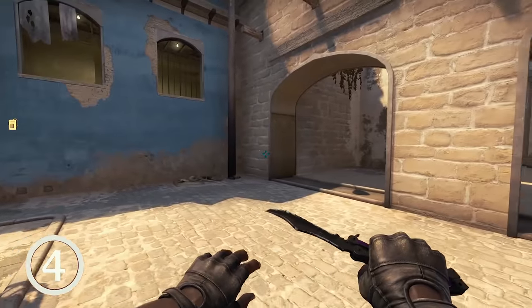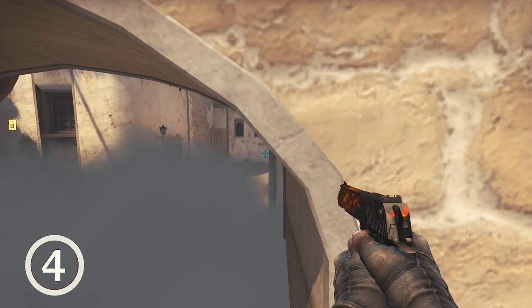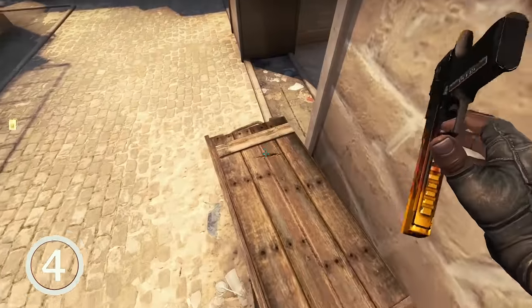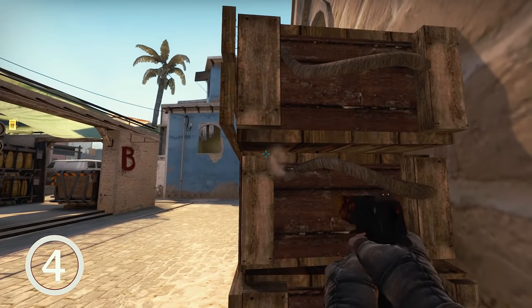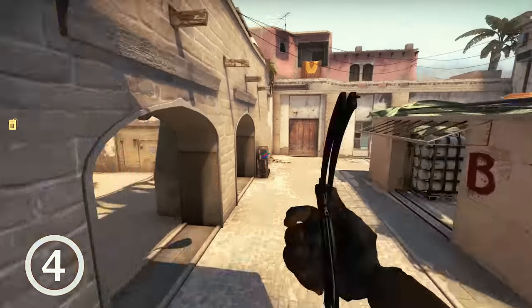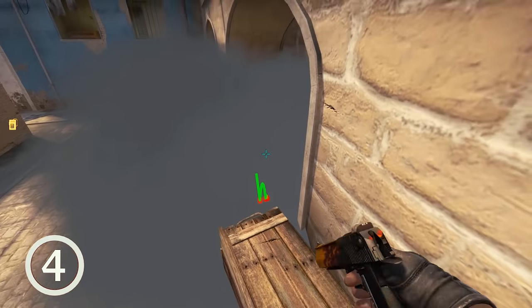At the B bombsite, FaZe Clan likes to execute a B split while smoking off both archways. The box position here is perfect to defend the split from since you can see over the smoke and get one or two surprise kills from short before falling back. You need a teammate to boost you onto the box, then enjoy the elevated view toward short. If they come from B-apps first, drop off and hide behind these wooden crates — they're not easy to wallbang. It's an uncommon position but works best with B-apps control.